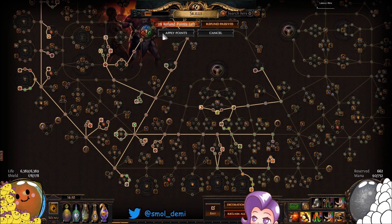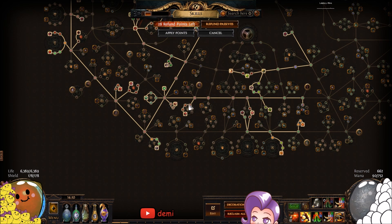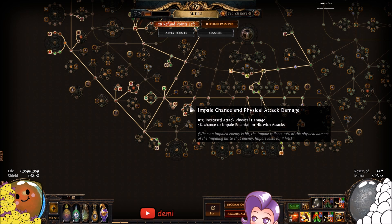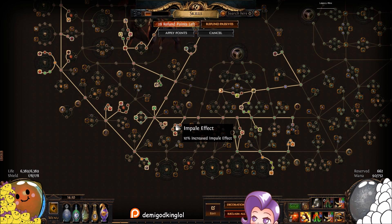The tree is fairly standard — lots of life, damage, attack speed, crit, life, crit multi, and impale nodes. These nodes here plus dread banner will give you 100% impale chance with a bunch of impale effect. Impale is essentially physical penetration — each hit adds an impale stack, and subsequent hits apply that impale damage again up to five stacks (or seven with a Watcher's Eye). Once you hit something five times you're at max impale stacks, and then with your impale effect it's around 112% more physical damage at five stacks, or 120-130% at seven stacks.